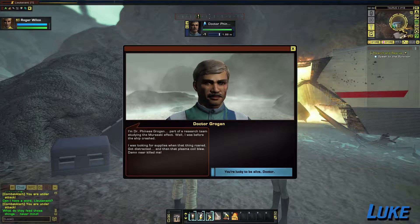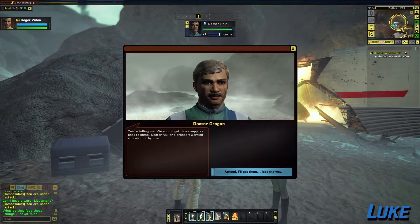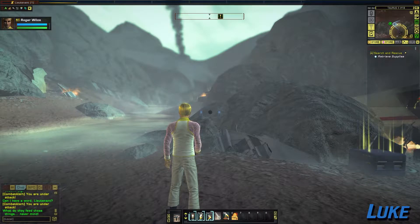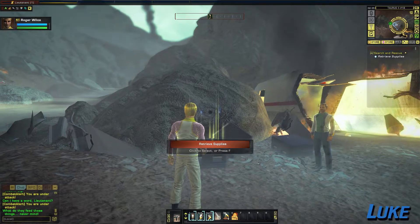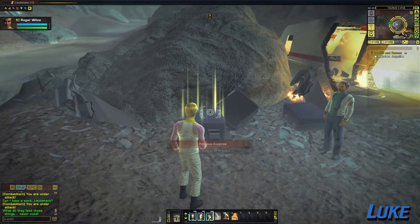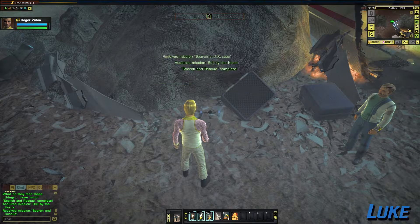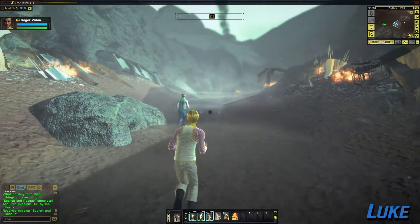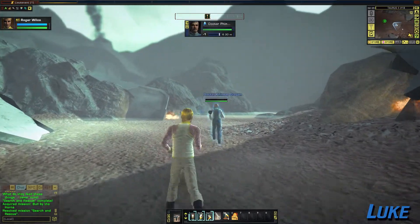I'm Dr. Phineas Grogan, part of a research team studying the Murasaki effect. Well, I was — before the ship crashed. I was looking for supplies when that thing roared. Got distracted, and then that plasma coil blew — damn near killed me! You're telling me. We should get those supplies back to camp. Dr. Mueller's probably worried sick about it by now. There must've been somebody on the writing team that understood that Grogan is basically another word for a big smelly turd — but I guess nobody thought it was a problem. He's most likely a bit character, hopefully, with a name like that.